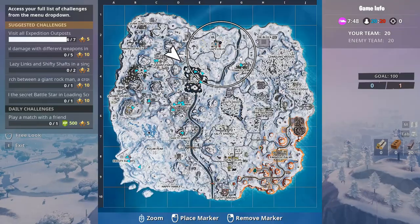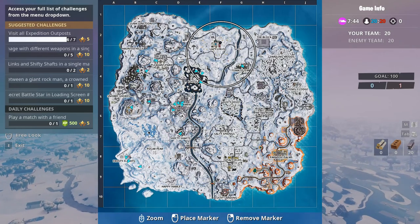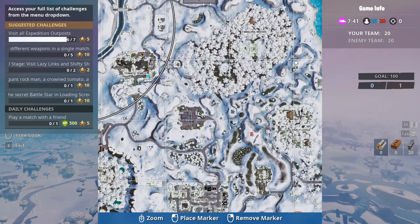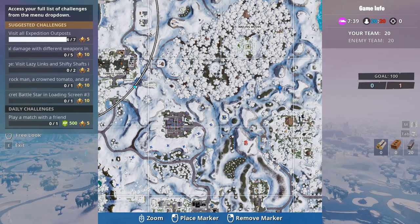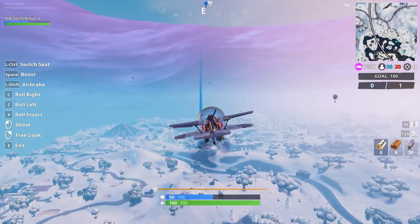So pretty much what we want to do is go to its location and the star that you are going to find should be somewhere around here. So let's check this hill first and I think it will be there, so let's just see.